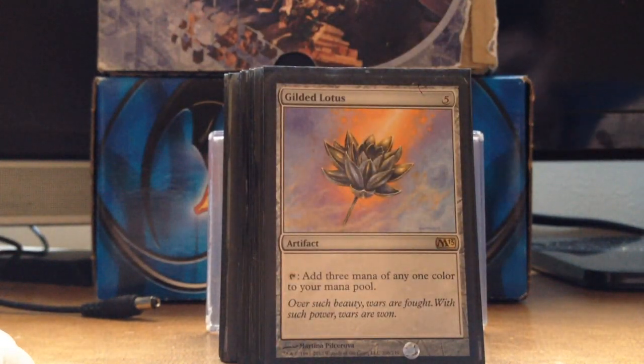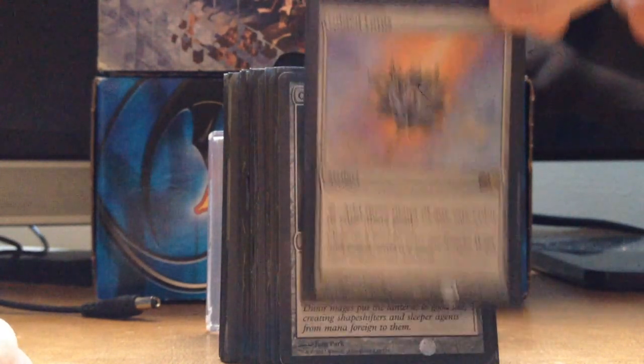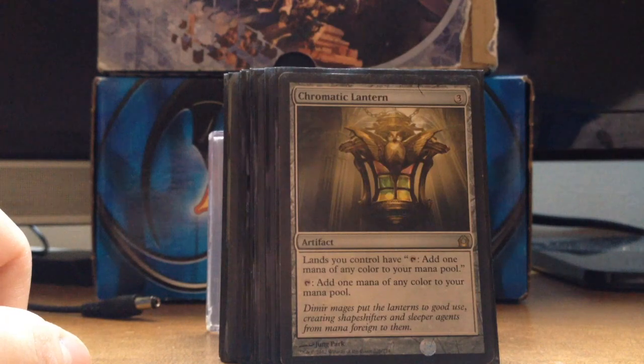Gilded Lotus — we're in blue and red so there's not very much ramp, so you have to rely on artifacts. Gilded Lotus is kind of like a Black Lotus except five mana and you can keep reusing it. I like it, and it's not as expensive. I got that from my brother.